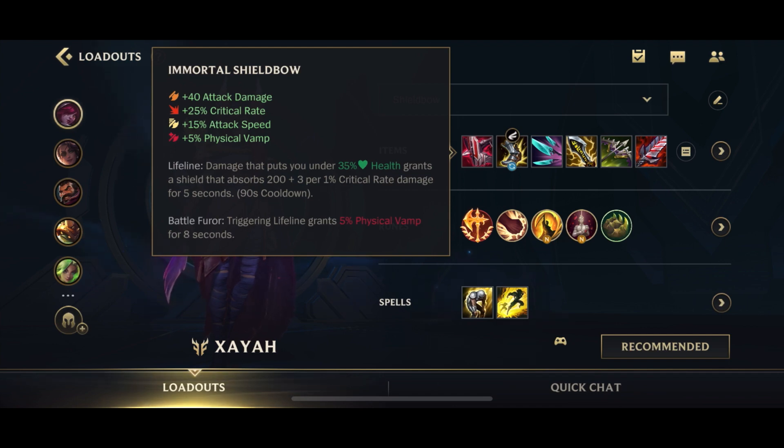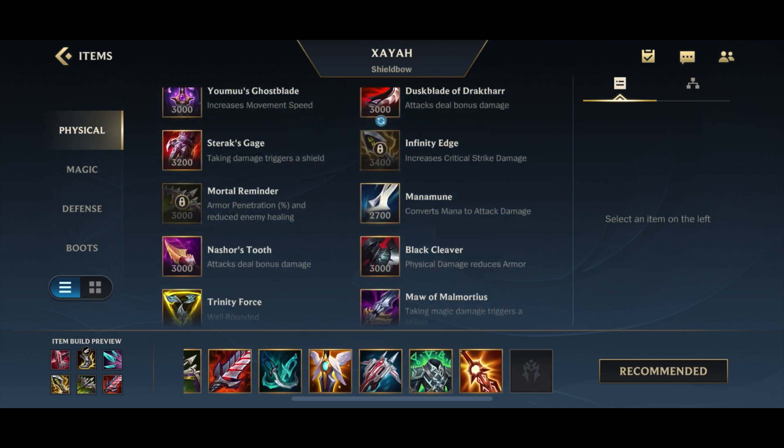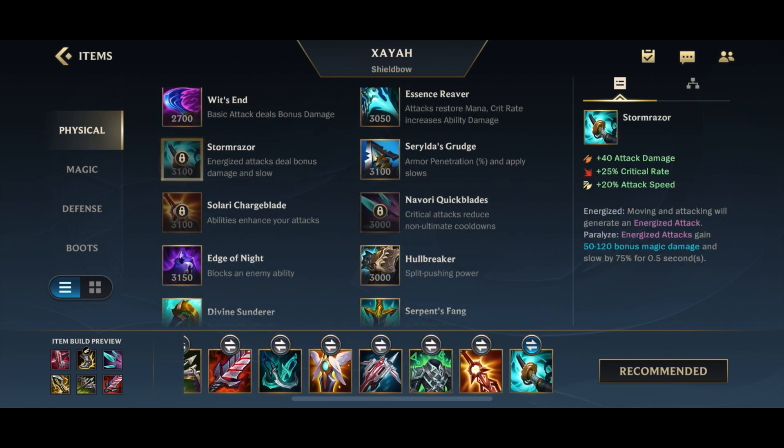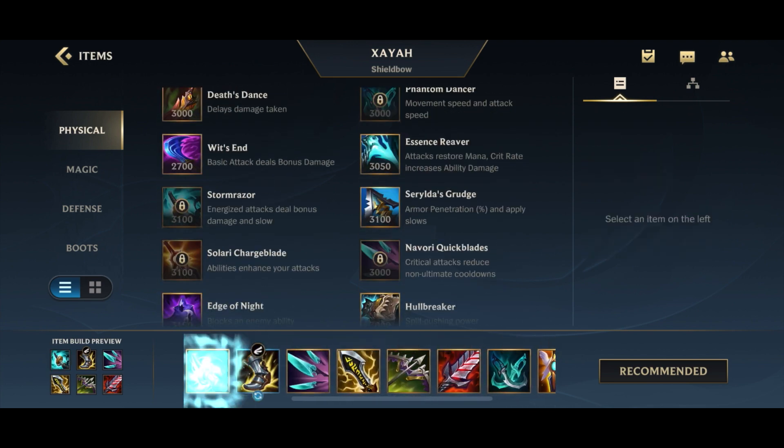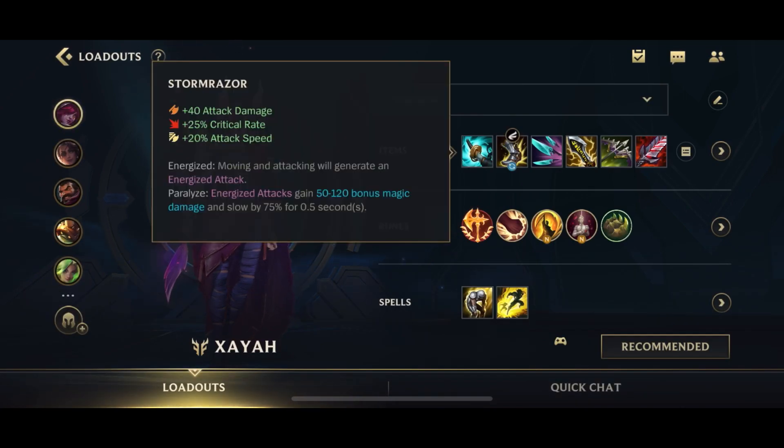However, for people who like to pick Xayah into any team comp and just like playing Xayah, Shield Bow may not be the best in every match. If you can afford not to go for Shield Bow, you should actually go for Storm Razor. Storm Razor as the first item is still really good — it gives nearly the same stats as Shield Bow, but gives you slightly less attack speed and doesn't give you the physical vamp. However, it gives you the energized passive which allows you to slow down an enemy as well as do additional damage.